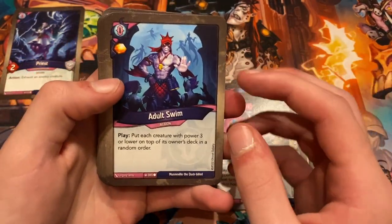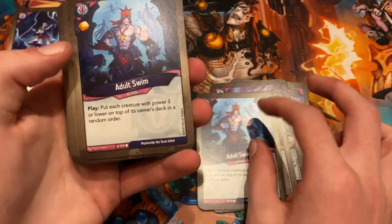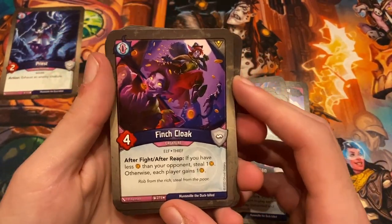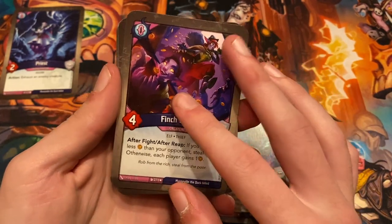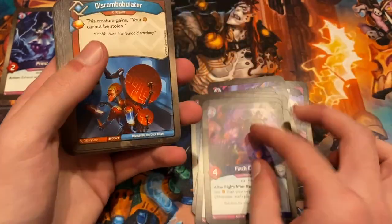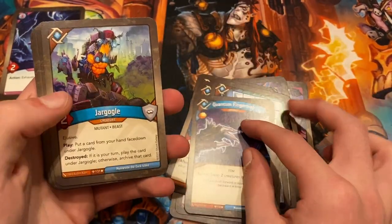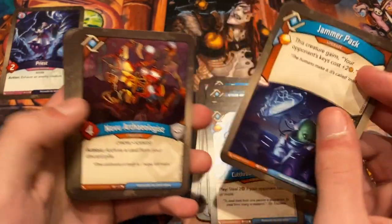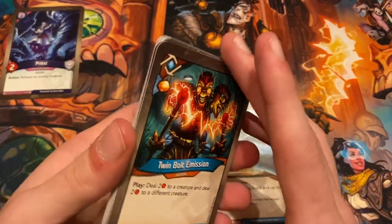Adult Swim has good token creature counters: play, put each creature with power three or lower on top of its owner's deck in a random order — this deck has two of those. Then Lecolia, Spark Fist, the Cicerus, General Sherman, and our first maverick: an Unfathomable Finch Cloak, which is supposed to be in Shadows. The purples in this artwork are complemented beautifully by the Unfathomable frame. Moving into Logos we have Discombobulator, Resembling Automaton, Sanitation Engineer, Eddie Quantum, Finger Trap, Jar Goggle, Cutthroat Research, a Logos Jammer Pack maverick, Novu Archaeologist, Spectral Tunneler, Mobius Scroll, and Twin Bolt Emission.